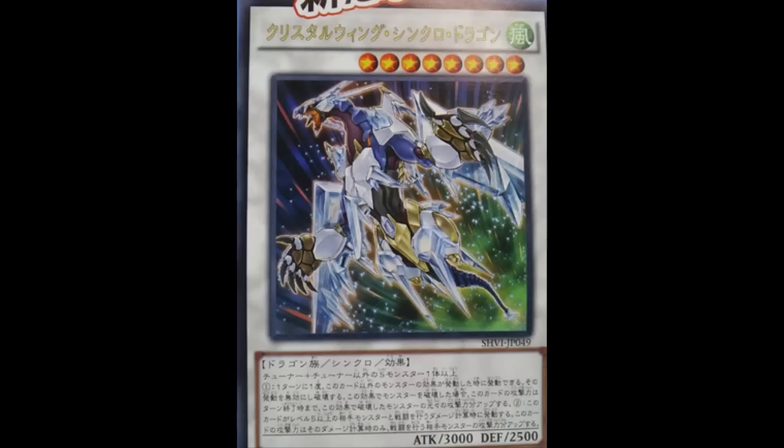This card also has a second effect, just like Clear Wing. The second effect is: if this card battles an opponent's Level 5 or higher monster, during damage calculation only, this card gains ATK equal to that monster's ATK. That's decent but situational — as a 3000 beater, it's unlikely a Level 5 or higher will attack into you unless they're not reading the card.